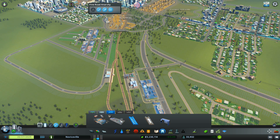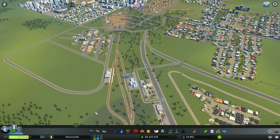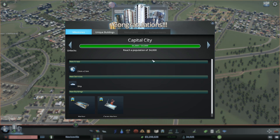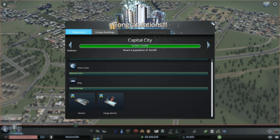I don't think we have taxi stands, right? No, we just have bus lines. So you would come in on the one way. And there's a capital city. We have a harbor and a cargo harbor. Ships — that's cool.